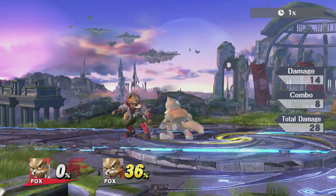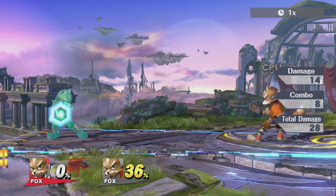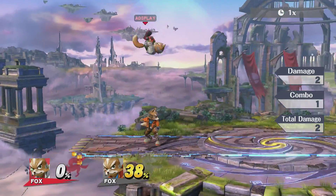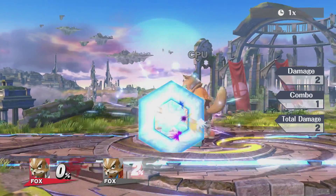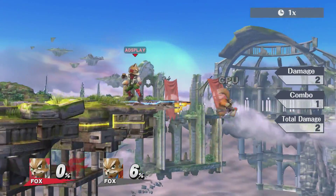And his down special is like a reflector shield that reflects projectiles. If you get close enough to him, this does 2% damage — so that's something to note.